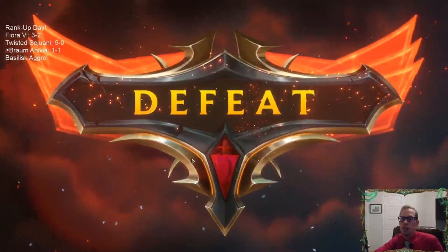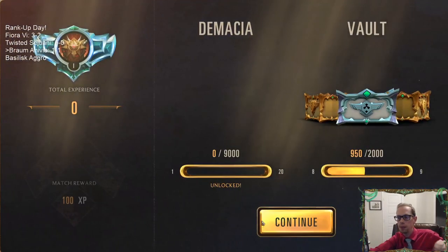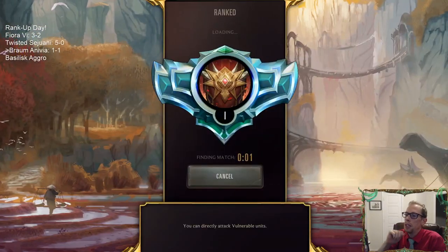GGs. Go bigger in mirror matches — that's for any mirror match. Mirror matches usually come down to attrition because you have the same cards trading off with each other. So if you're the one that can go bigger and have some big heavy hitters in the late game, you're going to be winning most of the time. Some games one person just doesn't have the early cards and the other runs them over with a great curve — that also happens.